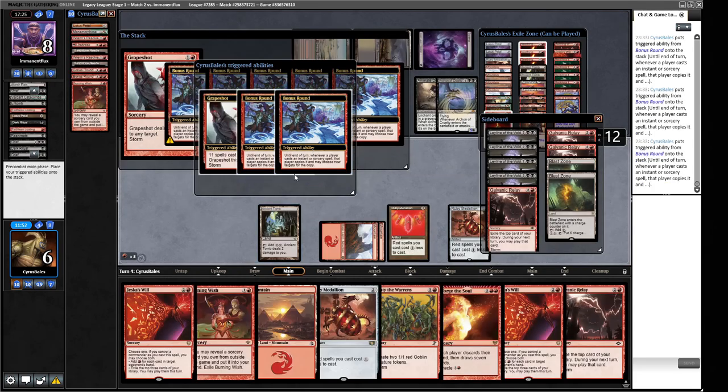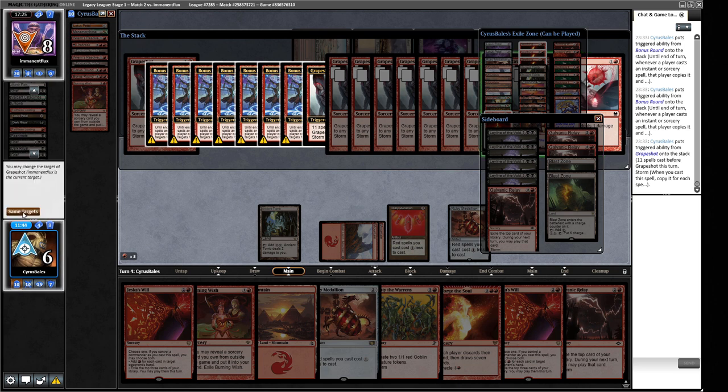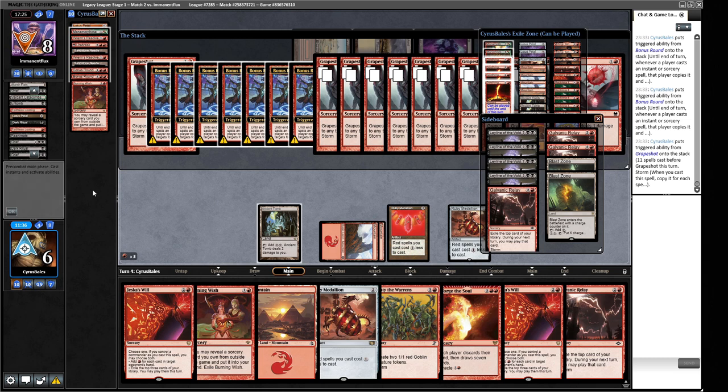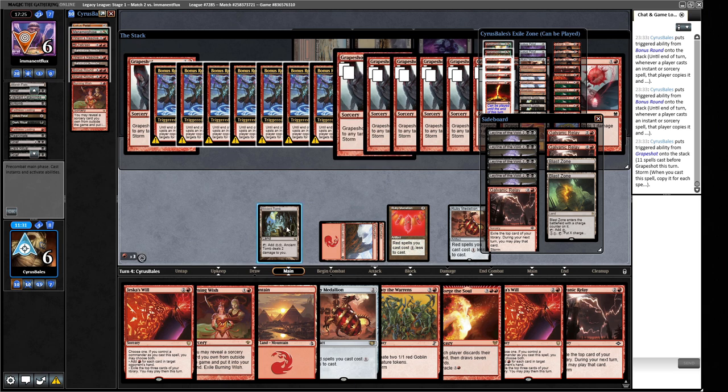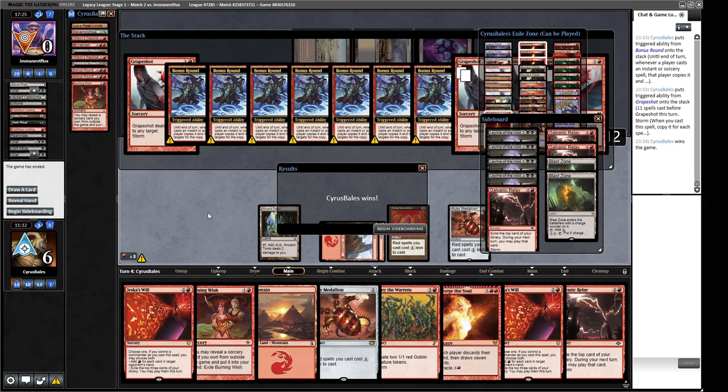A lot of stuff going on. Our opponent just lets it hit them - no Mind Break Trap. We managed to get there. We didn't actually have a lot and managed to pull out quite a comeback. The Ren's Resolve lets us play around the Grizzlebrand disruption much better than I thought it would. Really enjoying this deck. I sold my Lion's Eye Diamond recently so I've been looking for a new storm deck, and maybe this one is for me.